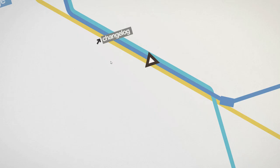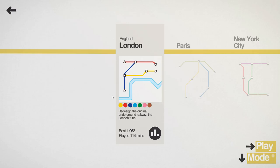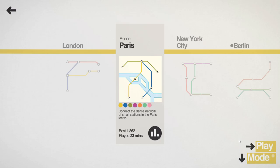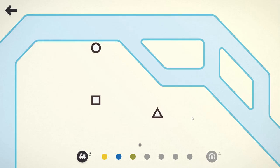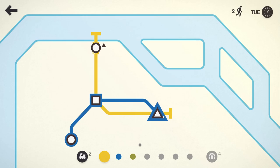Hello everybody and welcome to Getting Wrecked. We're going to play Mini Metro today, and we are going to play Paris this time around. The description says connect the dense network of small stations in the Paris Metro. I'm not sure if we will get fewer passengers per station or something like that. I haven't been in Paris for like 15 years, so I'm not sure where we are, but who needs to know the city to build the subway system.